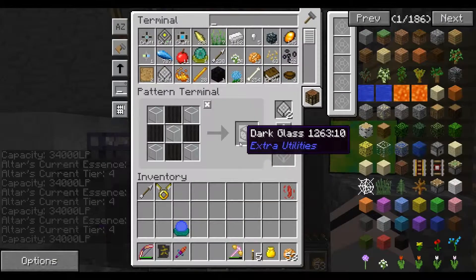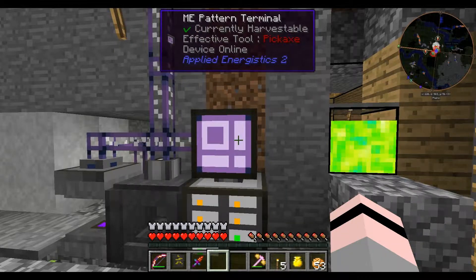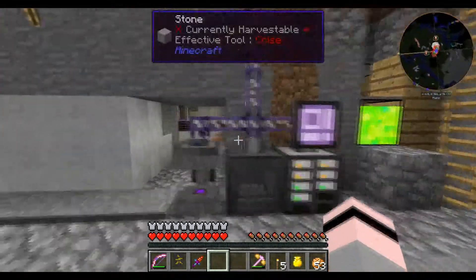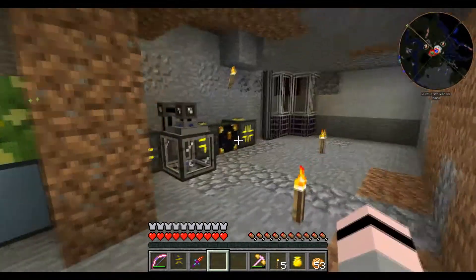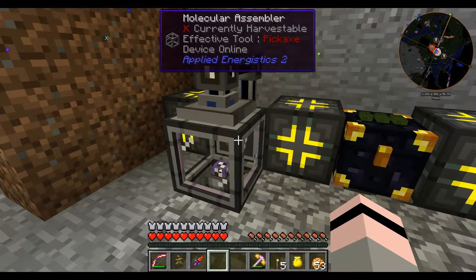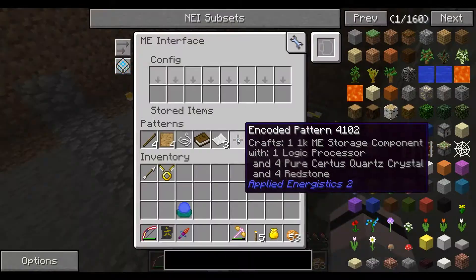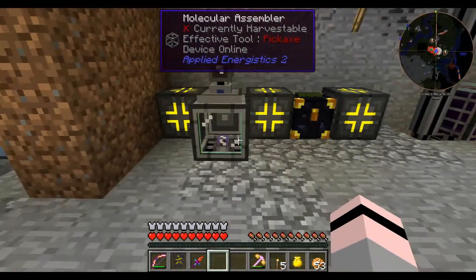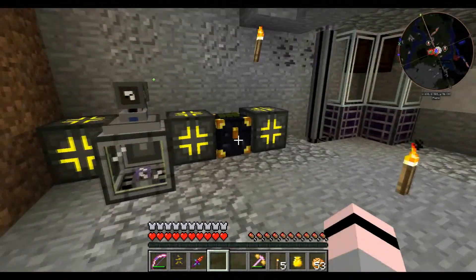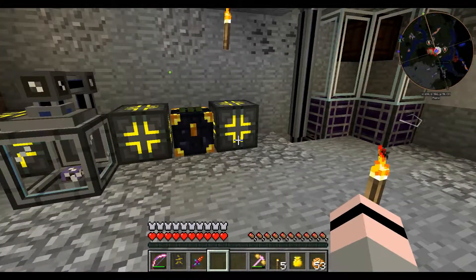Now, one thing that I'm kind of worried about is my AE network. I mean, it does what it needs to do, but I kind of want it to do more. Like, take crafting for instance — all I've got really is two ME things. I would like to have quite a few of those. I kind of want to get a bit more sorted.